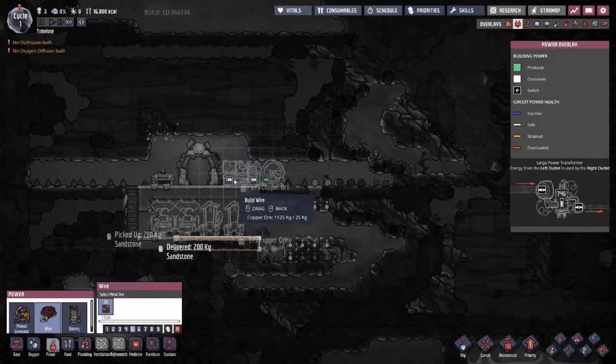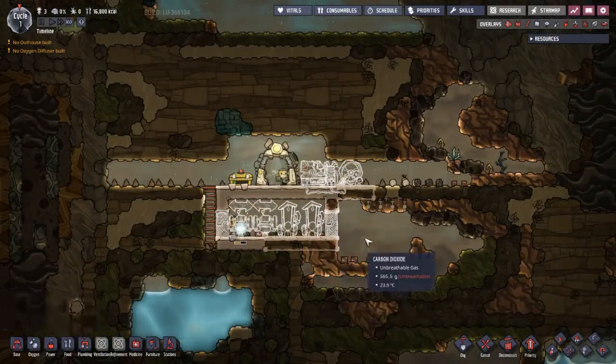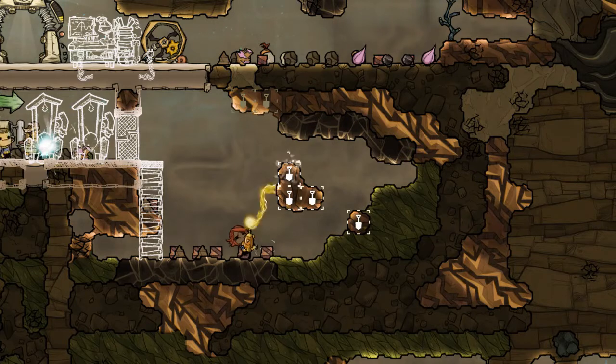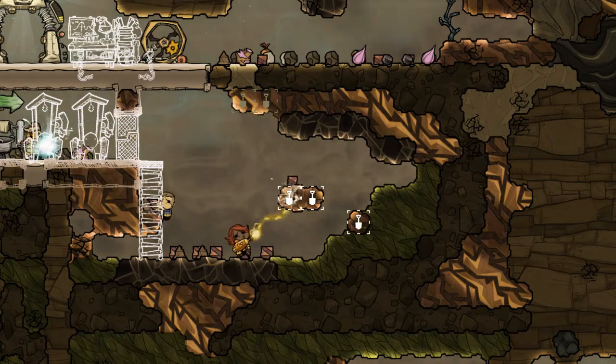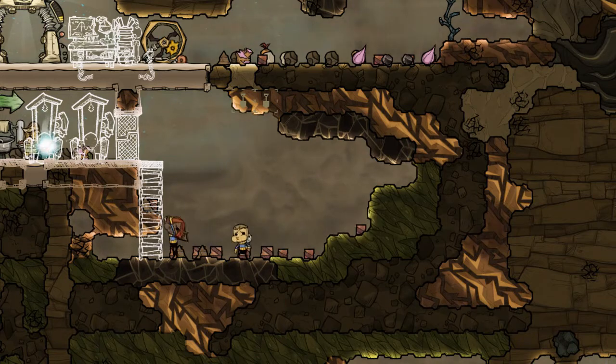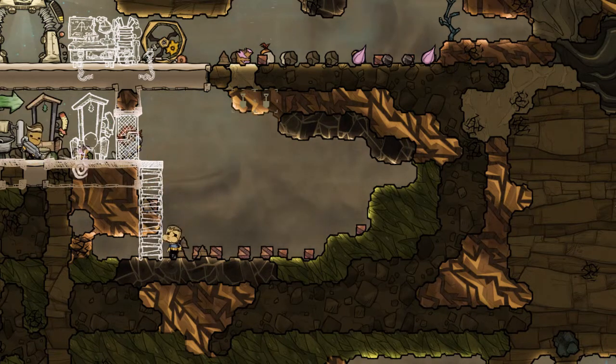Metal poor and metal rich affect the amount of metal in each tile of your world. Metal poor worlds will have smaller veins with half the normal amount of metal in them, while metal rich worlds will have larger metal veins with twice the amount of metal in them.